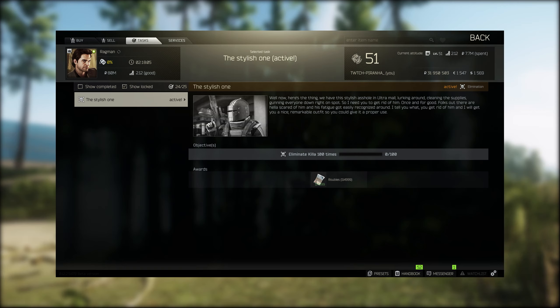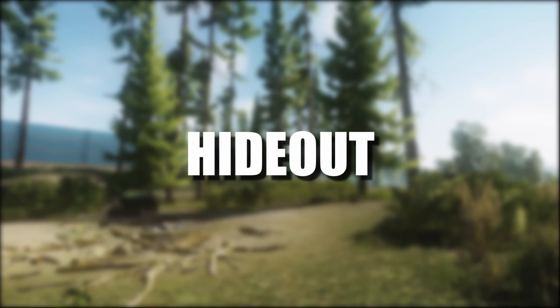There has been a new task added which is called The Stylus. For this you need to kill Killa 100 times, and then you get to unlock Killa's top half of his outfit, which is basically Adidas stripes.